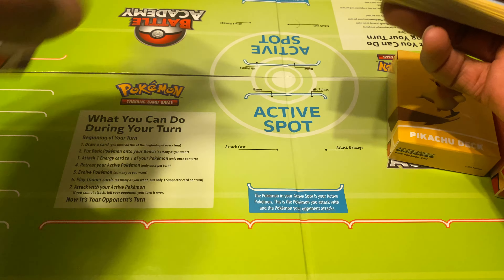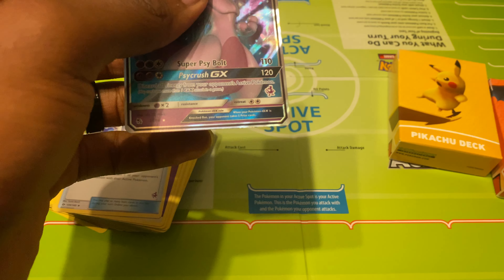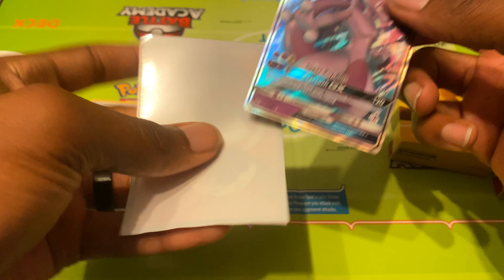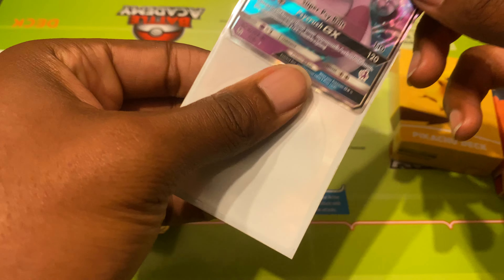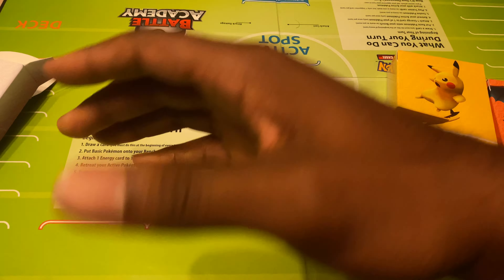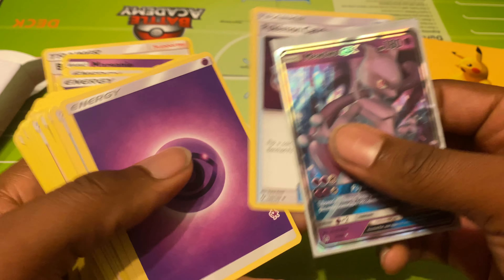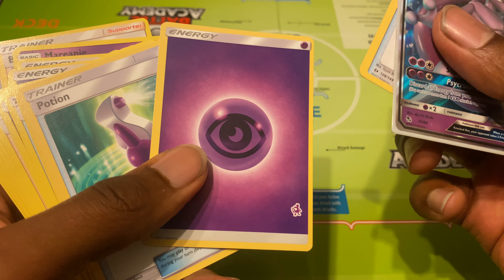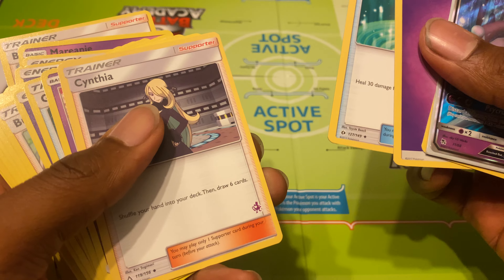There's a Mewtwo GX — that's about to get sleeved. If it was a Mew, I'd double sleeve it. Alright, that's just one. We got a Pokémon Catcher, Energy — oh, it's got Mewtwo on it — Potion, Cynthia.